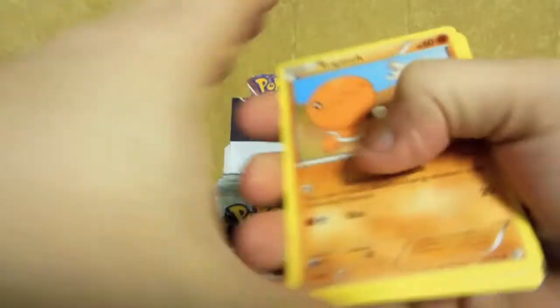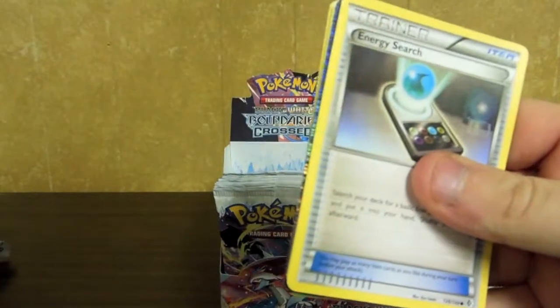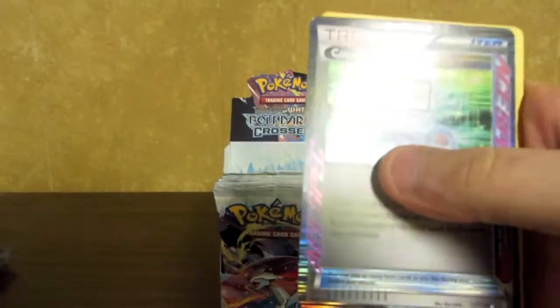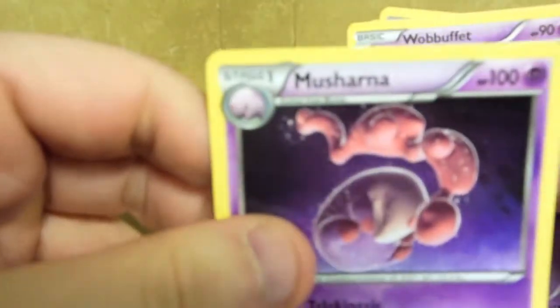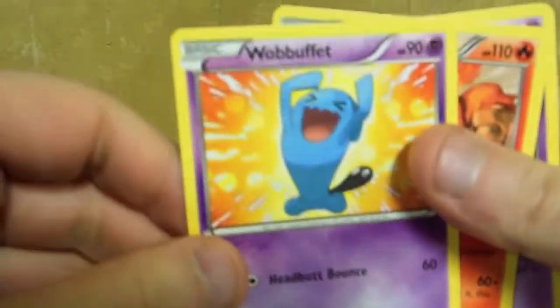Looks like we have a Trapinch. Looks like you have an Ace Spec — Energy Surge, Tangela, Potion, another Computer Search Ace Spec, unfortunately I pulled one of those earlier. Yes, Munsharna, Wobbuffet, Darmanitan, Gotharita.